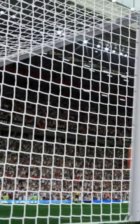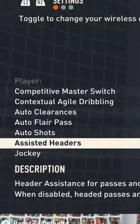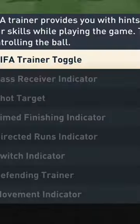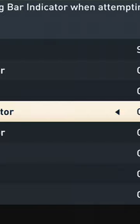First thing you do is hit the pause button in a match and head into your controller settings. You want to make sure time finishing is turned on. Next, move over to your trainer settings. You need to have time finishing indicator turned on.